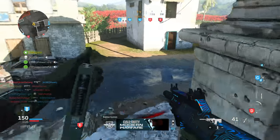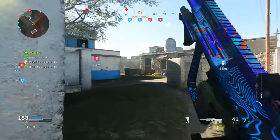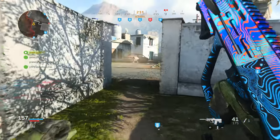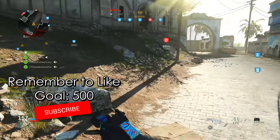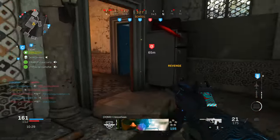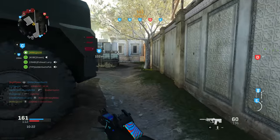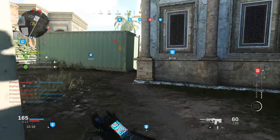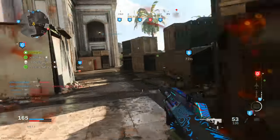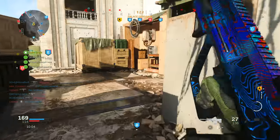I'd say forget about Tactical Nukes and go for high kill games. With this setup, you're just playing for a bloodthirsty, which gets you the Cruise Missile, then the VTOL, then the Chopper Gunner — racking up a good number of kills. Versus going for a Tactical Nuke, you'll be on a 25-kill streak, run out of ammo, get pinched, get insta-killed, and end up frustrated. Instead, two or three Chopper Gunners could net you a 50, 60, 70, or even 100-plus kill game.